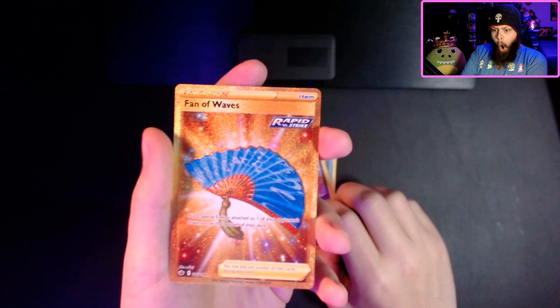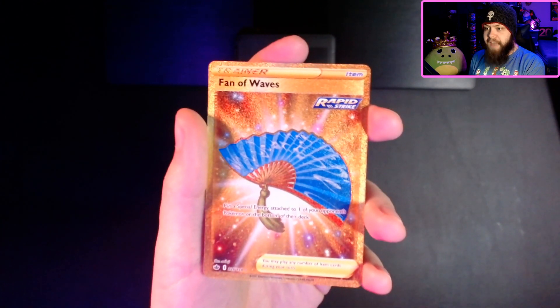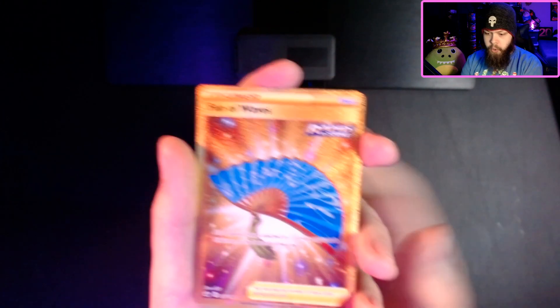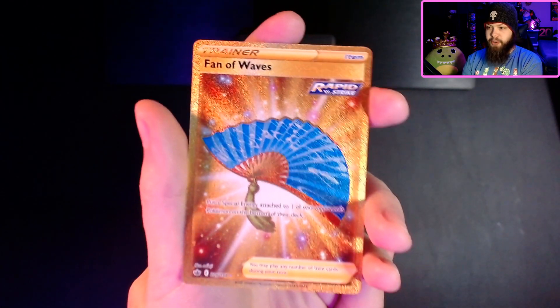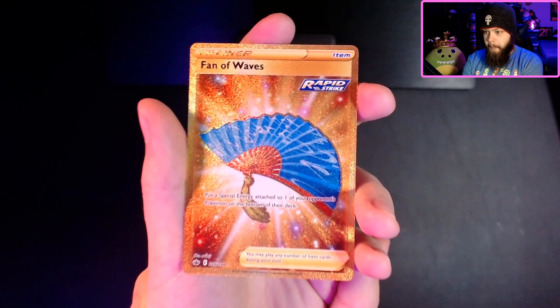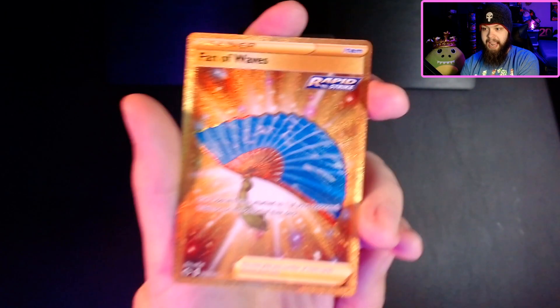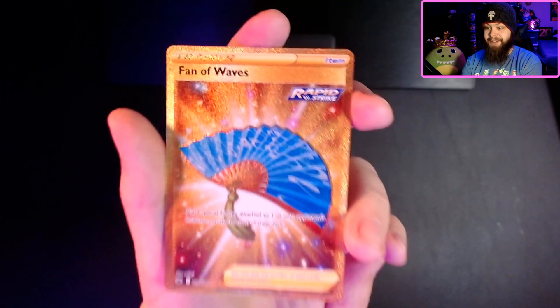Holy... a gold Fan of Waves! My hand's shaking. This is only my second golden card ever. I don't even know what this card does, I just know it's gold. We have the gold — oh my god. Put a special energy attached to one of your opponent's Pokémon on the bottom of their deck. I don't care about that, I just care about the artwork. It's golden, and it's blue, and it's Rapid Strike, and it's a Fan of Waves. And I'm a fan of this card.